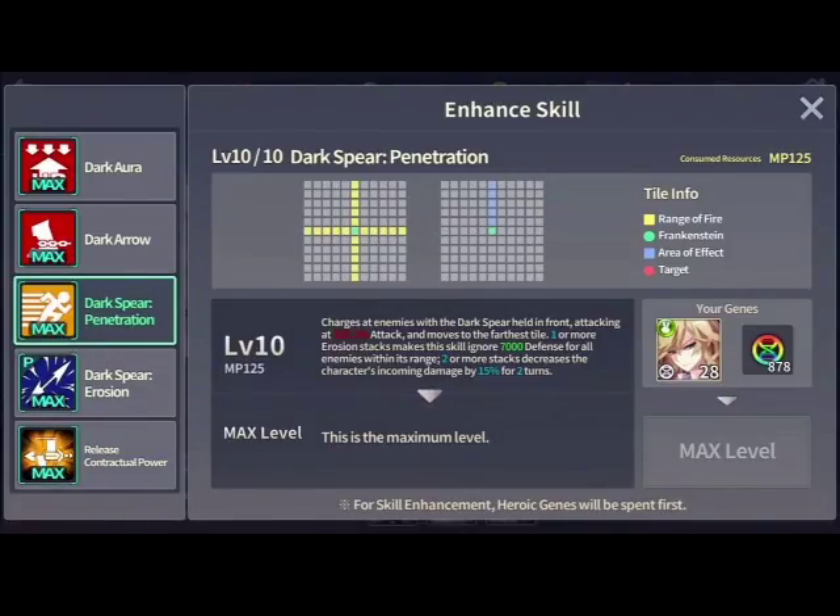That 7k defense ignore is drastic. Take any hero, gear them up, drop their defense by 7k, and go into battle to see the difference — this thing shreds. I'm one-shotting rock-type souls in BOH with Frank even with his negative 30% type disadvantage. The hitbox could have been better — I feel they should have given him the Celeste hitbox. His soul gear still gives a two-turn disarm, which is ridiculous on its own.